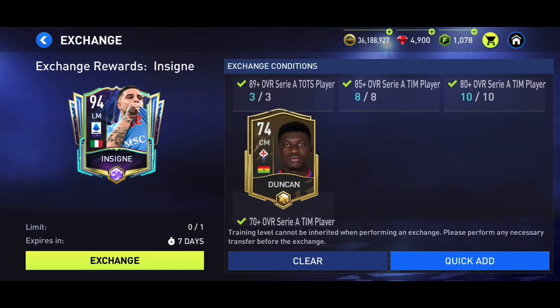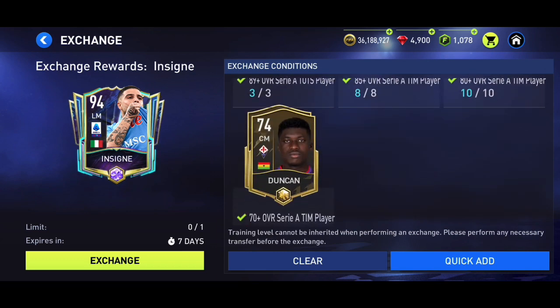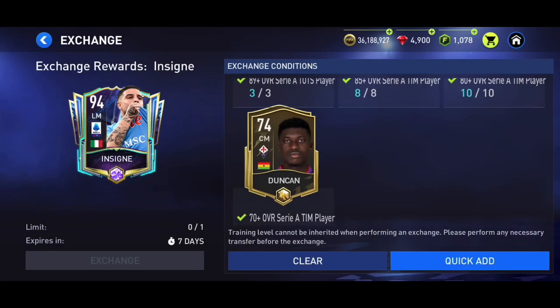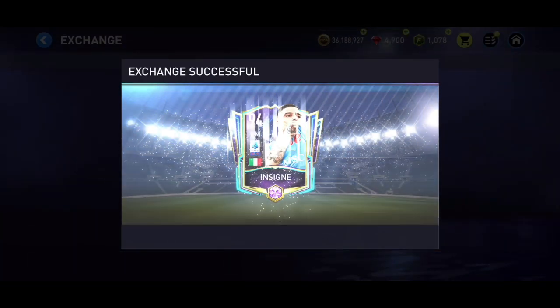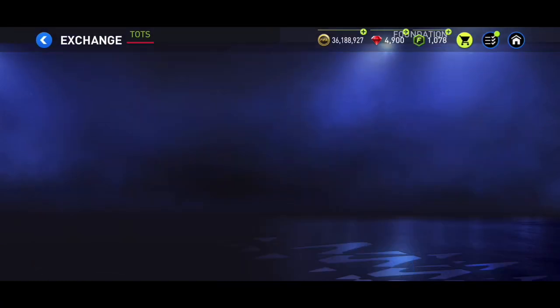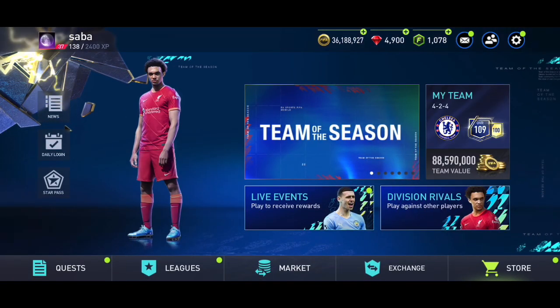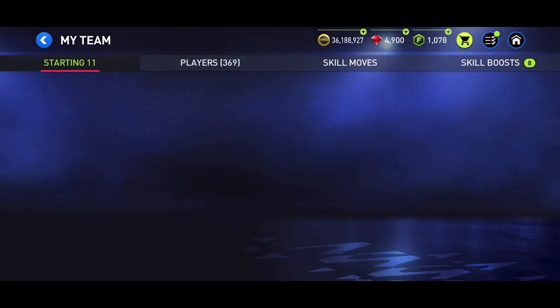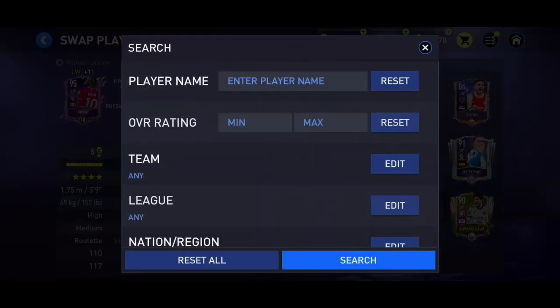Those are the players I'm putting in. Make sure to like and subscribe if you enjoy the video — that would be very much appreciated. I'm going ahead and getting the card, putting him in my team, and I'll review him as well — 94-rated Insigne. I'm placing him at left wing instead of Studva di Money.